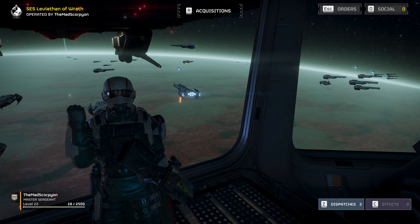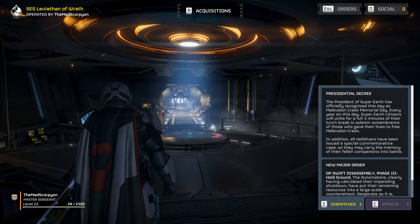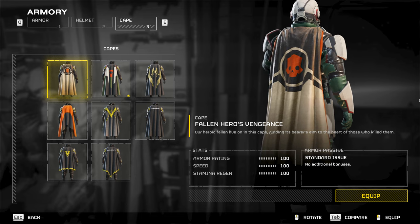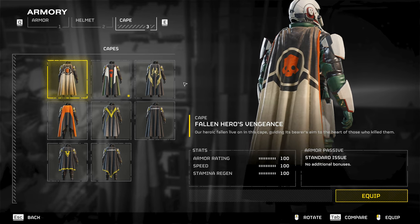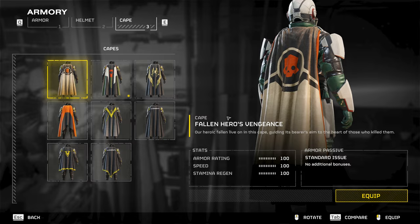That covers the most recent update to Helldivers 2. One small thing to note: in your dispatch, you were given a free cape to commemorate the liberation of Malevelon Creek — the Fallen Heroes' Vengeance cape. It's a pretty solid-looking one with nice color palettes.